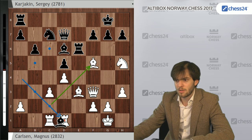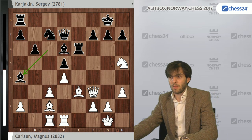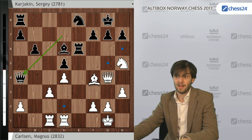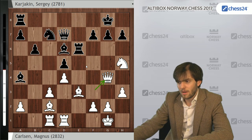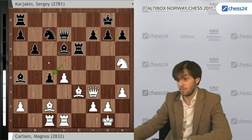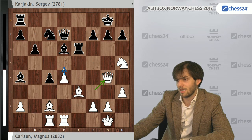Here the real action started. I thought Carlsen would continue with something like Qg4, and after Ne8 protecting everything, take on a4, play Bf4 followed by Re1, and try to claim a very slight plus due to the weakness of the d5 pawn and slightly more active pieces on the kingside. But it admittedly is very little, and Magnus really wanted to push harder. He went for c4 — a very interesting decision, threatening to just kill Black in the center. So Black probably has to take d5. Queen g4 was also possible first, but he went d5.